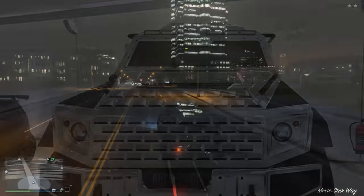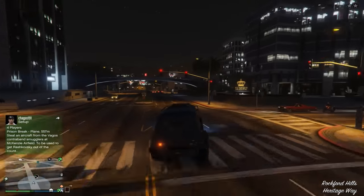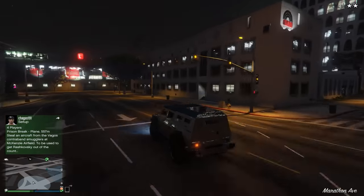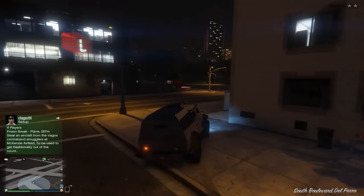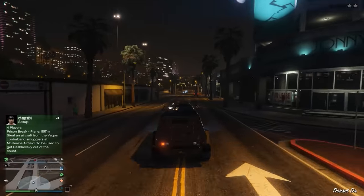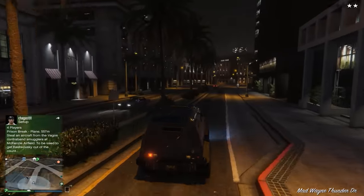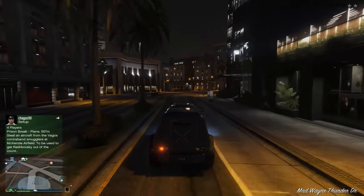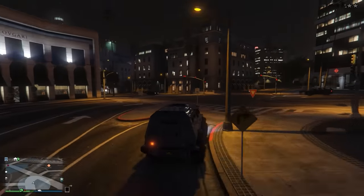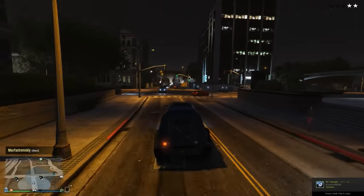But although the Insurgent is one tough vehicle, it's actually got some major weaknesses that every Insurgent driver dreads. The windows. The windows on the Insurgent are not bulletproof and they're also pretty big, which means all it takes is one good shot at the driver in the face and the thing is out of action. You may find that Insurgent drivers try to compensate for this by driving towards you in reverse so that the back end is pointing towards you. A lot of people think that this makes the occupants invulnerable to bullet fire due to the back end being bulletproof — but this simply isn't true.